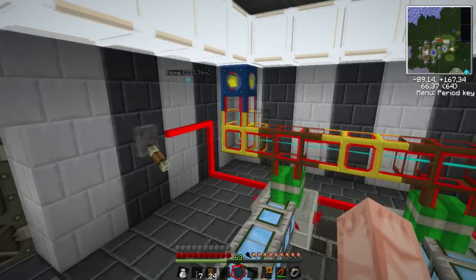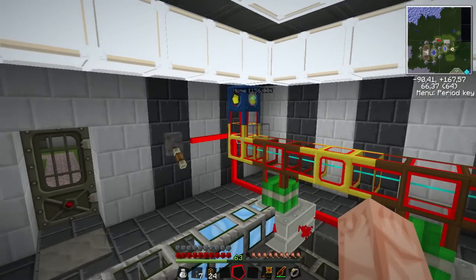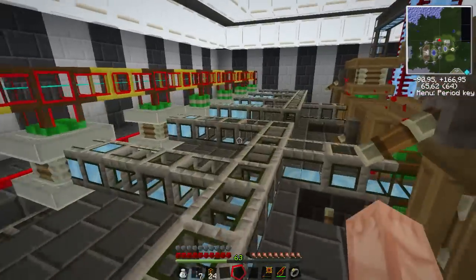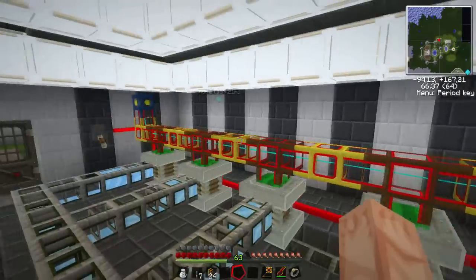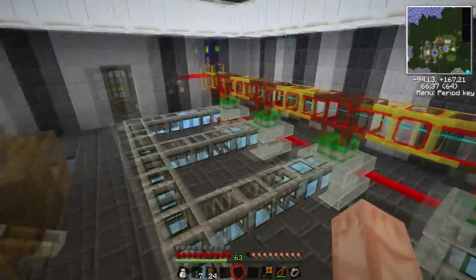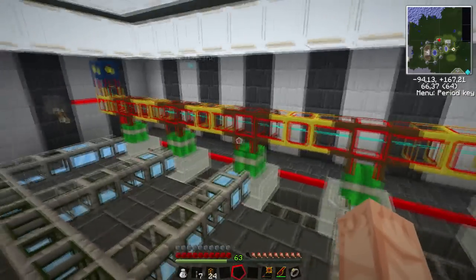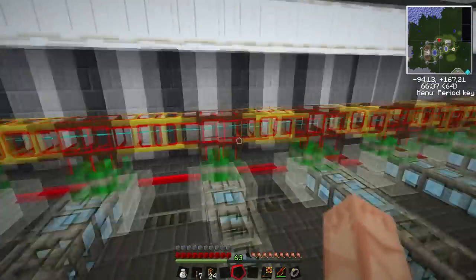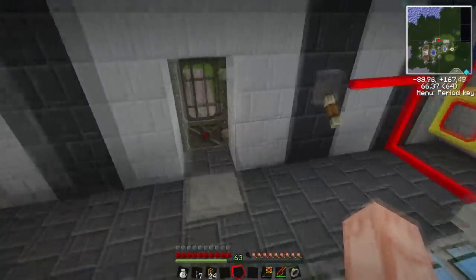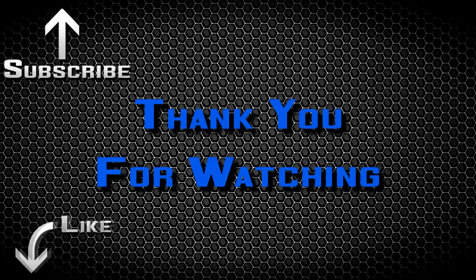I'm probably wasting some power here. I could probably make a block that converts to BuildCraft power — I forget the name — and save it in an MFSU or something. But I couldn't really care less about power waste. If you have enough quarries and pumps running off this it would be just fine. As always, if you have any questions or suggestions leave a comment below, and if you like the video remember to like and subscribe!